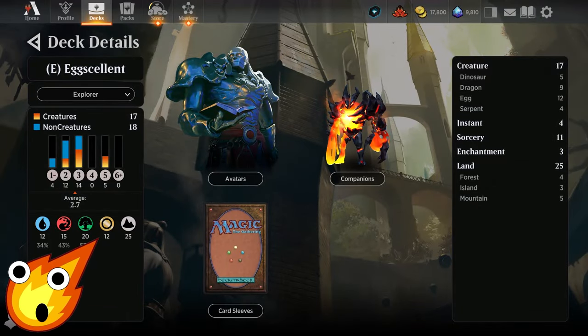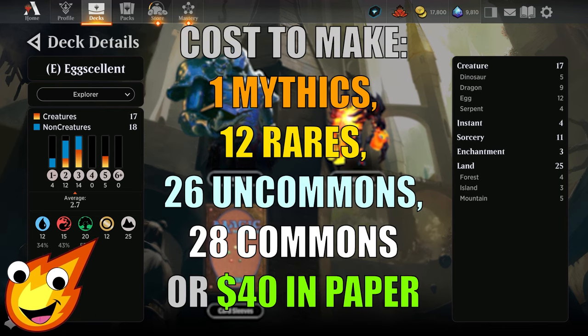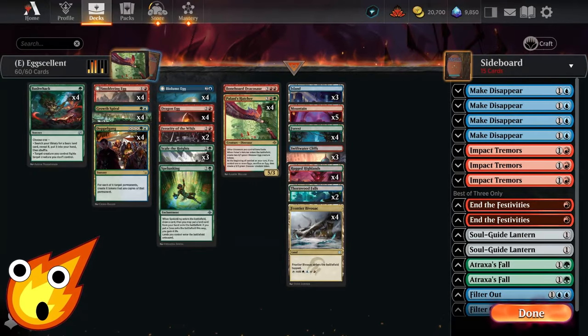Long-time viewers of the channel know how we do it — we have to talk about the stats of the deck before we dive right into it. As you can see, our themed deck today is rocking blue, red, and green. We have an average mana curve of about 2.7, 17 creatures total, 11 instants, 3 sorceries, 3 enchantments, and 25 lands.